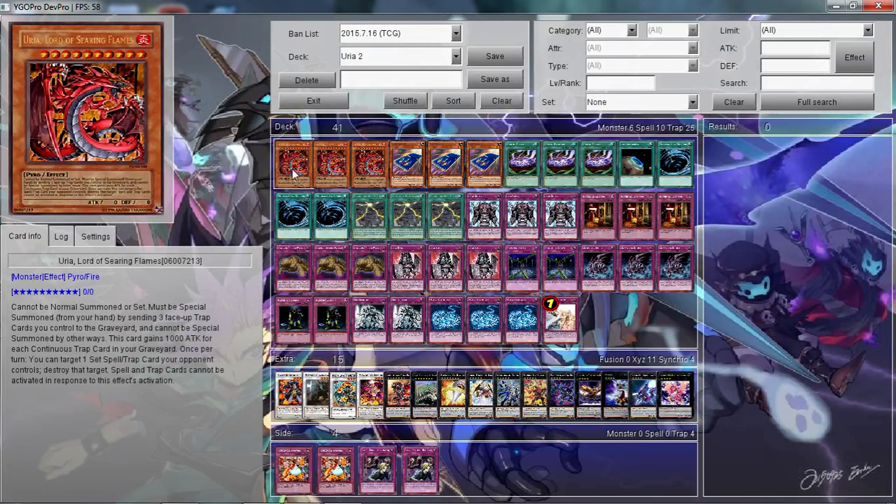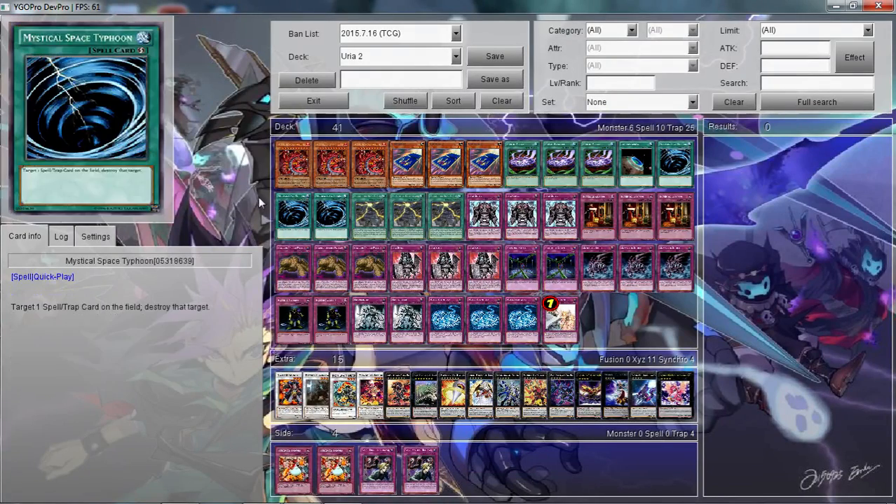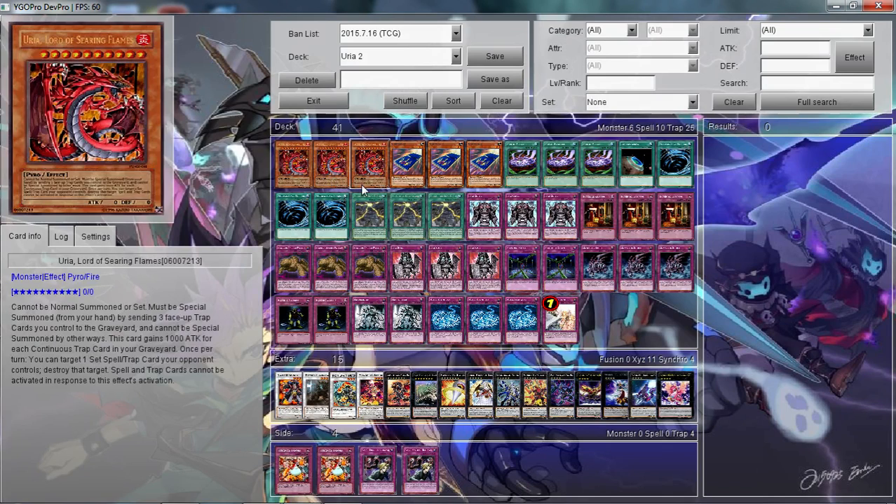I play three Uriah — he's the main focus of the deck. This guy can get to ridiculously high attack power towards the later half of the duel. You generally want to save him towards the end of the duel; he's more of a final boss monster for your deck. However, if you have Mound of the Bound Creator out, go ahead and summon him whenever. He requires three continuous trap cards to be sent to the graveyard to summon him, which automatically puts him at 3,000. He also has a nice backrow destruction — you can pop any spell or trap card your opponent controls as long as it's face down.